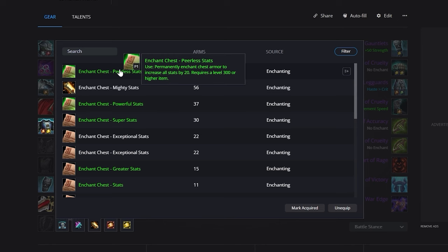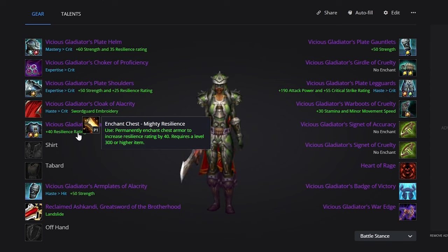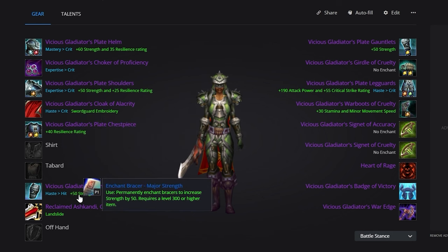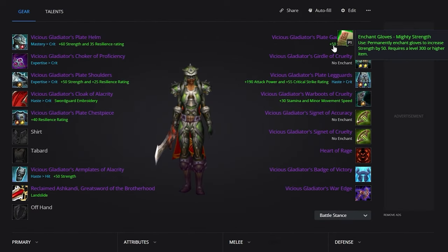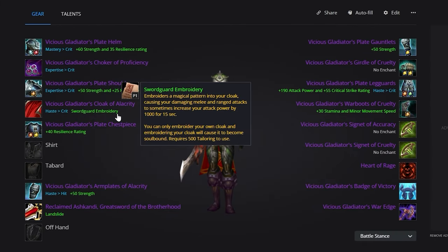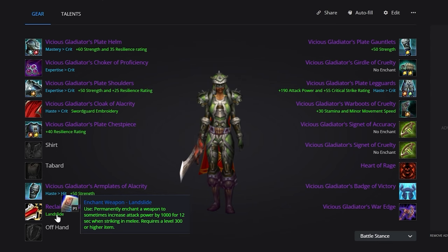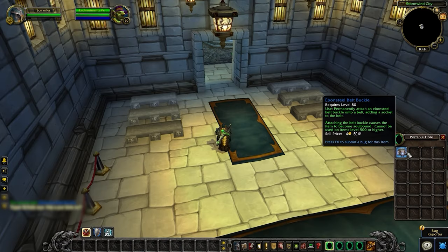For the chest, you can either do Peerless Stats or Mighty Resilience. Mighty Resilience does help to increase your survivability, but in comps where you might not be the target, the extra damage from Peerless Stats is going to be beneficial. You'll then grab Major Strength for your Bracers, Mighty Strength for your Gloves, and Earthen Vitality for your Boots. We recommend Tailoring for your Profession, which means your Cloak is going to be enchanted with Swordguard Embroidery. If you choose another Profession, grab Greater Critical Strike instead. For the remaining slots, embellish your legs with Dragonscale Leg Armor, put Landslide on your weapon, and don't forget to get an Ebonsteel Belt Buckle for an extra gem slot.